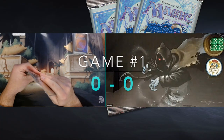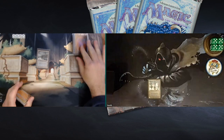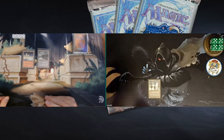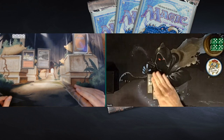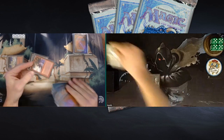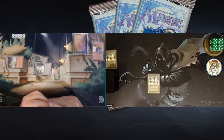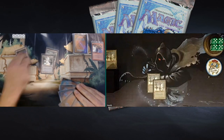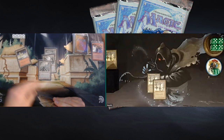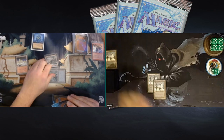Game number one of the quarterfinals. Baron Nick on the left playing Red/Black Land Destruction; Xandor on the right with White and Black and the Wuthering Wisps plan. Beautiful playmat by Xandor. He's playing his second Swamp and passing turn — both players not doing too much. And there's the Stone Rain. Baron is playing a full playset of Stone Rains and Icequakes. The land destruction is really going to slow Xandor down.